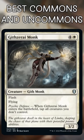Githzerai Monk. One thing we know about Commander Limited: the board will be stalled. Tapping down opponents' creatures leaves them vulnerable to every player who goes before them, and this could be flickered.